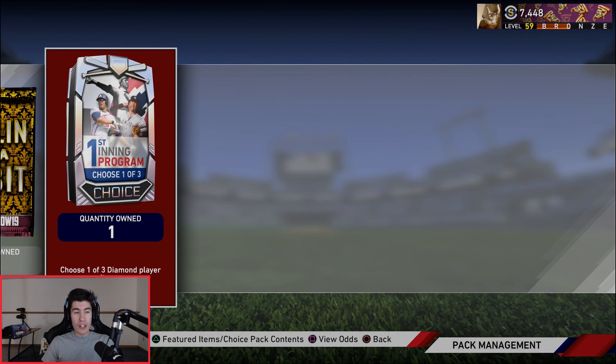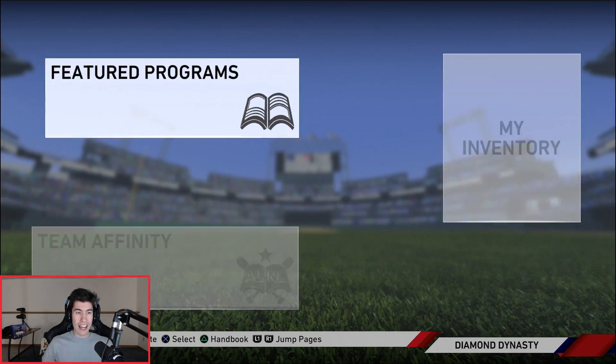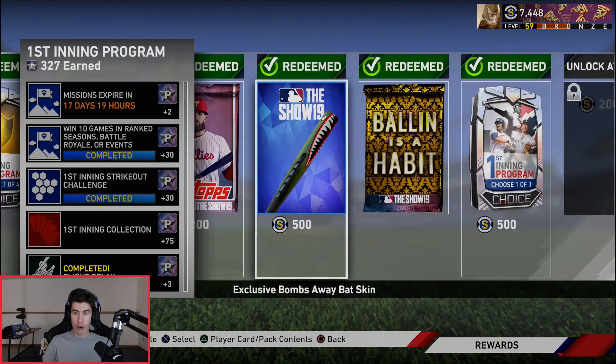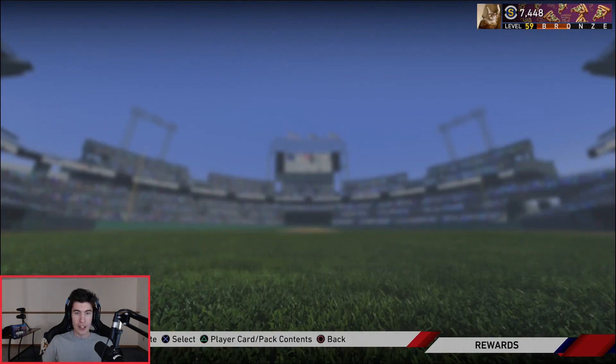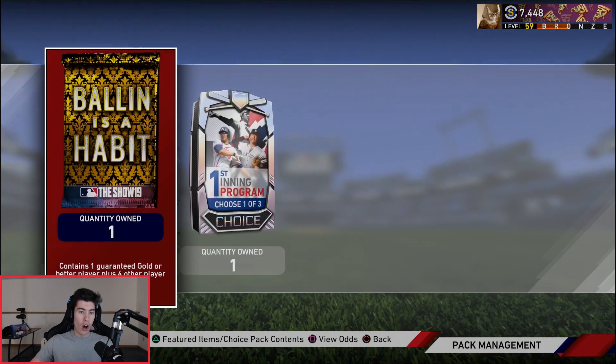What's going on guys? Twin coming at you with another MLB The Show 19 video. Before we get into the Diamond Dynasty Ranked Seasons game today, I'm going to go ahead and choose my Diamond out of the first inning program pack. This is from the first inning program — getting to 300 stars gets you this pack. Real quick before I choose my Diamond, I'm going to show you guys all their stats.